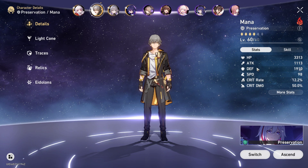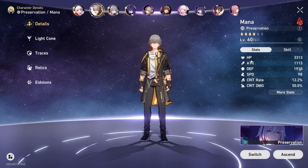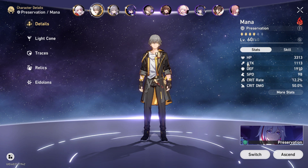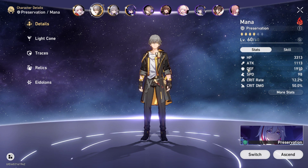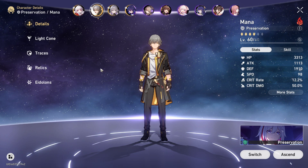You build him defense, you build him HP, you build him attack — those are his main stats. Damage is based on his defense, attack, and HP. This HP and defense is what makes him bulky. You don't really need speed for him. He's a tank — he taunts the enemies for you.